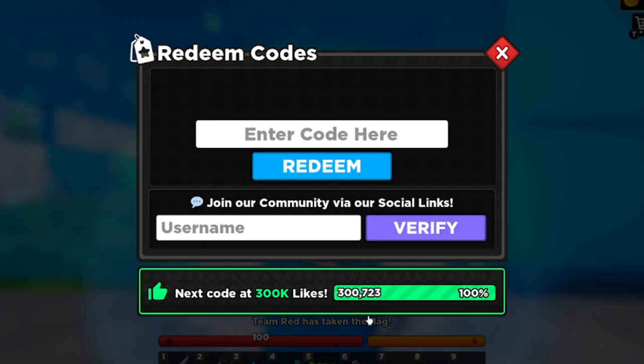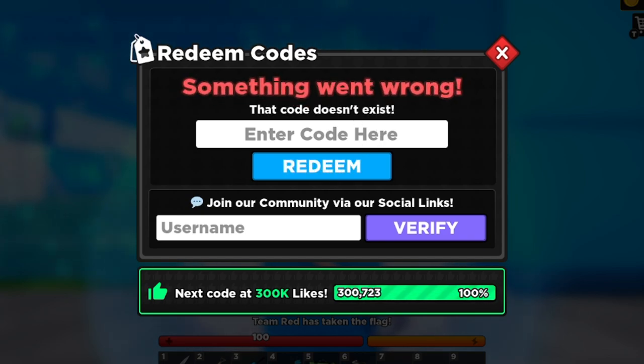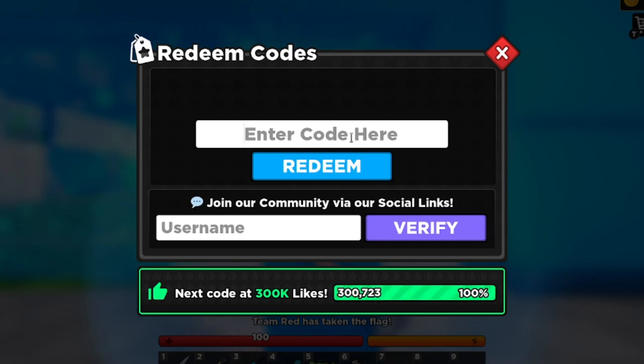I think they may have already released the 300K likes code. Let's try 'TY4300K' — T-Y, number 4, 300K. Something went wrong. It's showing 300K right there in the game, so that code should be working but I'm not sure why it isn't. You guys try it and let me know. Maybe the code 'COINS' is what replaced it — I'm not sure, but I'll update you if the 300K code does come out.